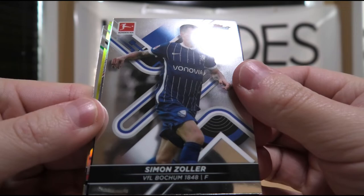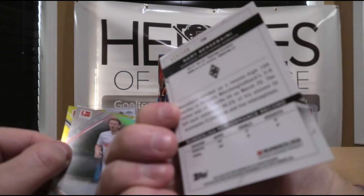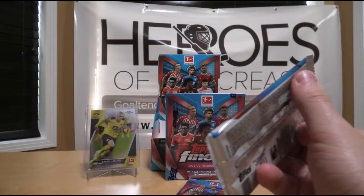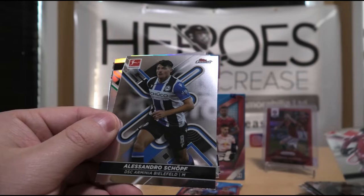Simon Zoller. We have a few parallels in this pack, I think. Paul Sagan again. We have Rami Bansa Baini, numbered out of 199. We have Florian Keynes. And we have a gold out of 350 of Joe Scali. Very cool. They're nice designs — I don't know if they're any good, we'll have to see after, but the design is a big part of it. It keeps the people coming back. That and the hits.